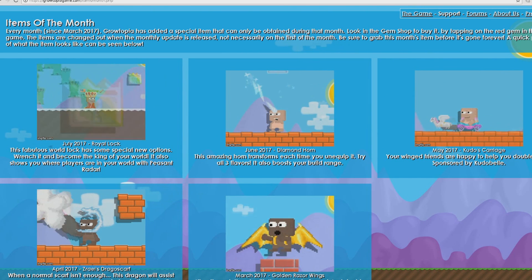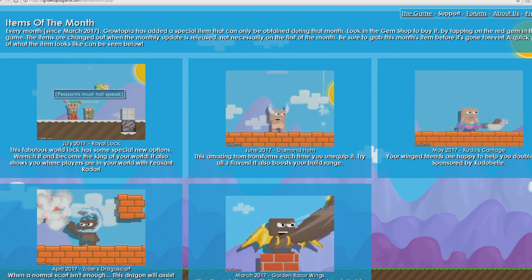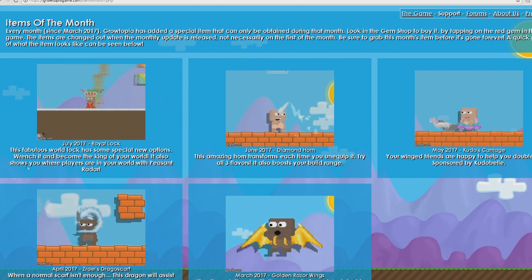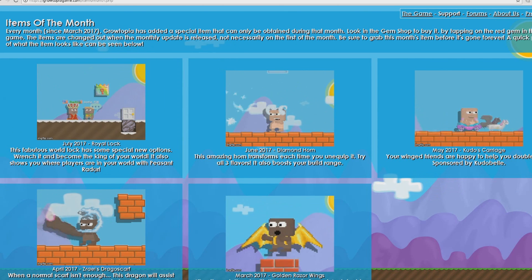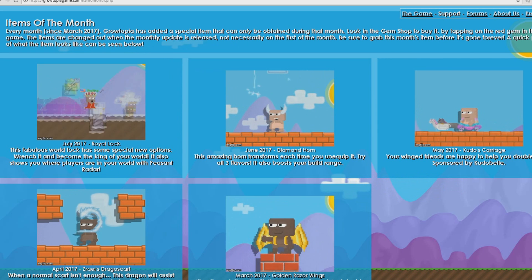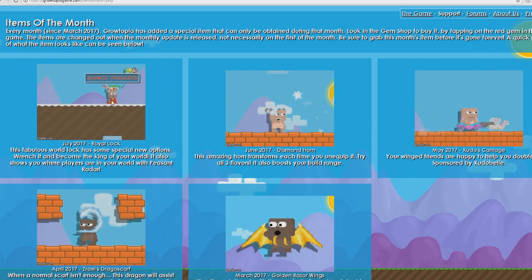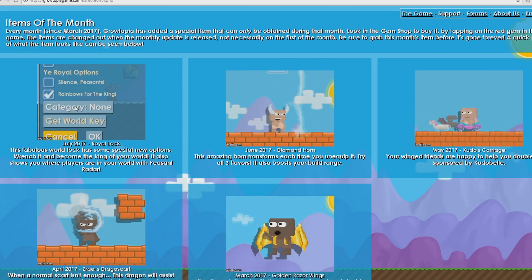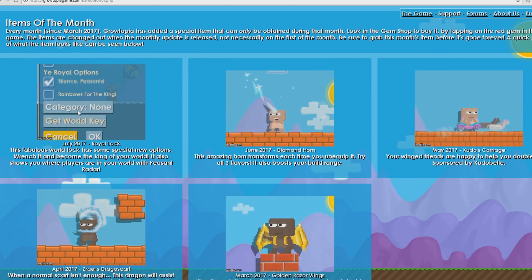This fabulous Royal Lock has some special new options — you can wrench it and become the king of your world. It also shows you where players are in your world with a Peasant Radar. So if you have this crown, like the ex-mod's crown or something, you have special abilities in this world.